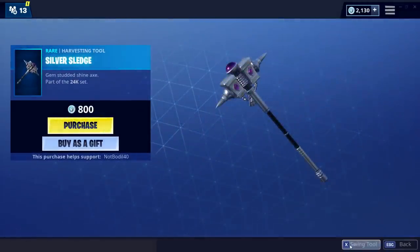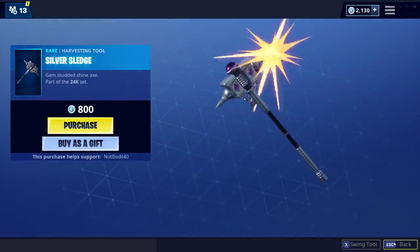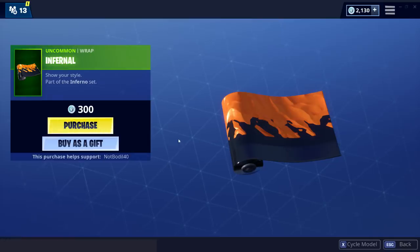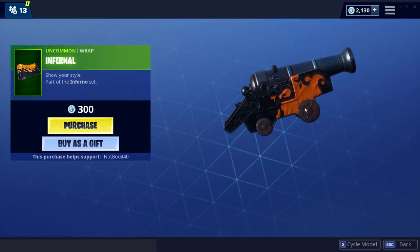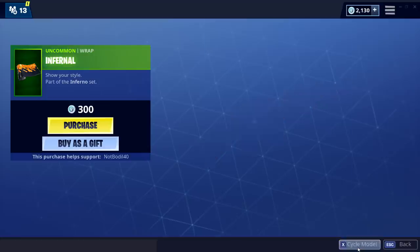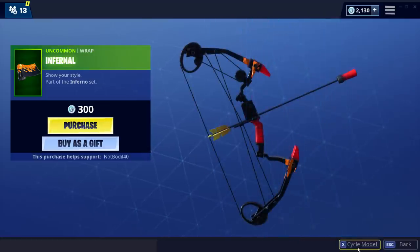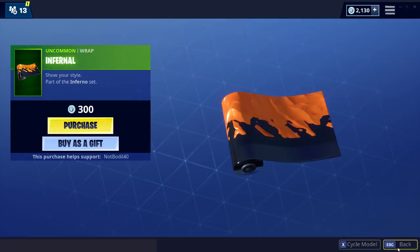We also have the new pickaxe which comes with that skin. These were from the encrypted files — we've never seen them before. Also, the Infernal wrap is now available for 300 V-Bucks. I honestly should get it because it looks super awesome on all the guns and all the vehicles as well. It just looks amazing — it's a really cool wrap.